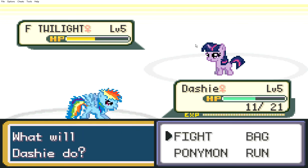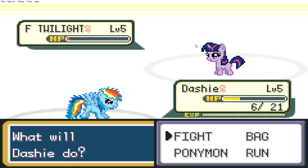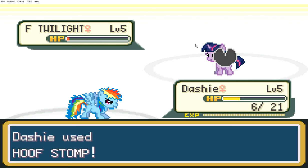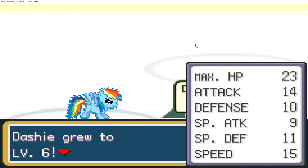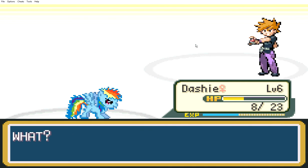She's gonna take a lot of my health — fight, hoof stomp. Please don't finish me off. Dasher used hoof stomp! Yay! I don't know why I'm getting so pumped up about that. I win every rival fight there is in the actual games. Why do I feel so victorious?